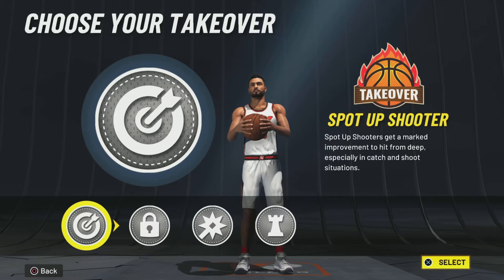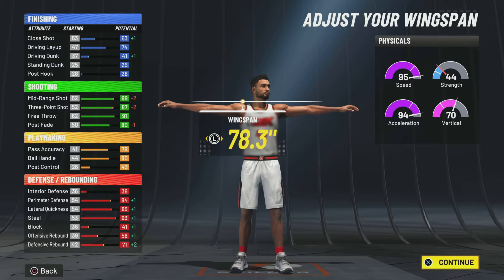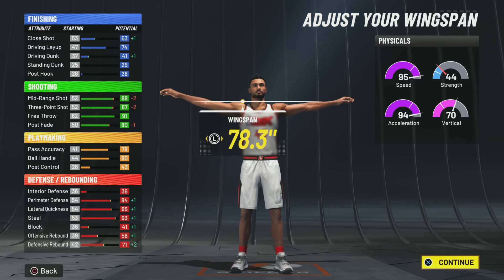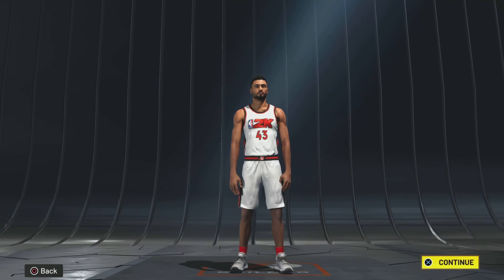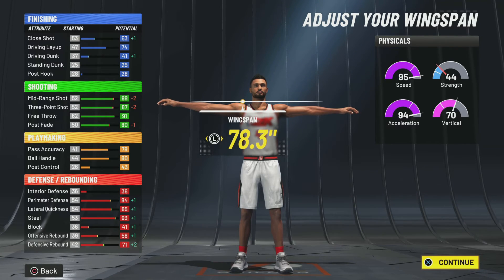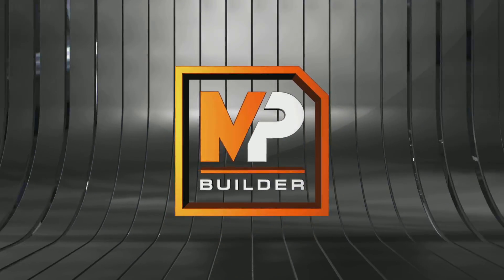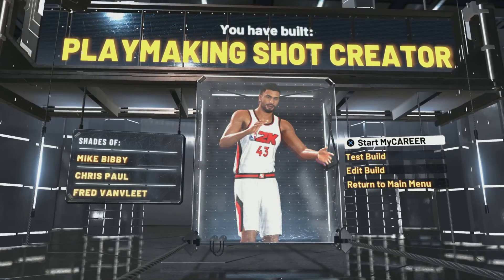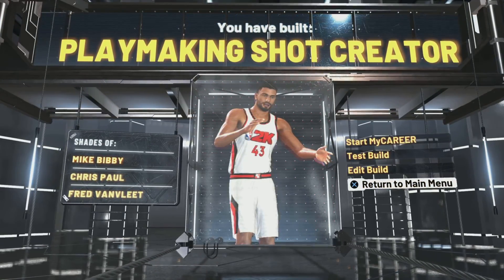Your takeovers are spot-up, lockdown, shot creator, and playmaker. Go playmaker — it'll bring your ball handling to 90, and your shooting goes up by five, so your 88 turns into 93 and your 87 turns into 92. Go spot-up if you want — not bad either. I wouldn't go lockdown because you don't want them to know how good your defense is. It's crazy defense, so we're going with playmaker. We got playmaking and shot creator — think Mike Bibby, Chris Paul, and Fred VanVleet. It's more of a Chris Paul and Fred mix, and that's how you do it.